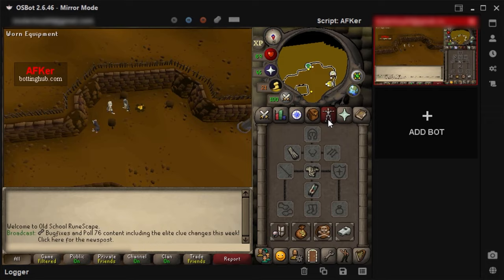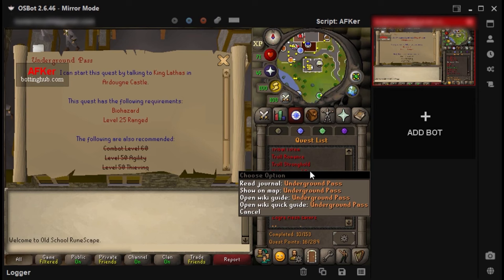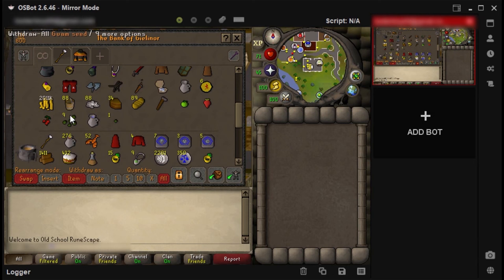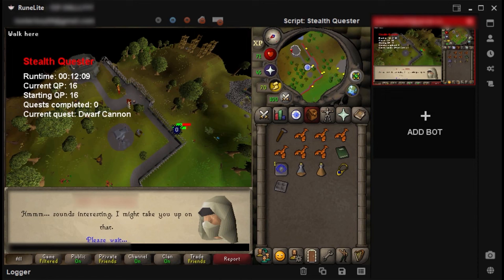I am going to train some thieving now. I plan to do some master farmers later on, but I also want to complete the underground pass quest and unlock the Iban staff. For underground pass I need to complete the biohazard quest and get 25 range. Thieving has been achieved earlier and I also got a Ranarr seed from pickpocketing master farmers. To train range I plan to use a cannon, so I'm finishing the dwarf cannon quest now, which also got me to 10 crafting.